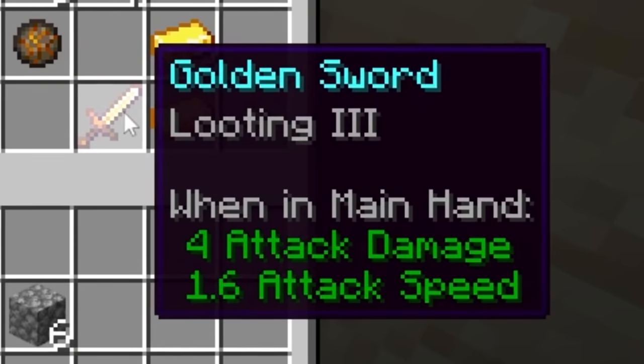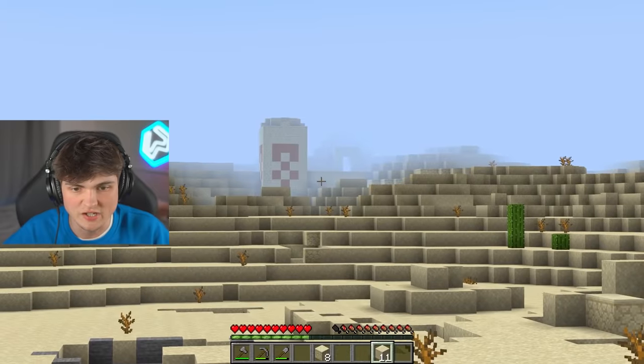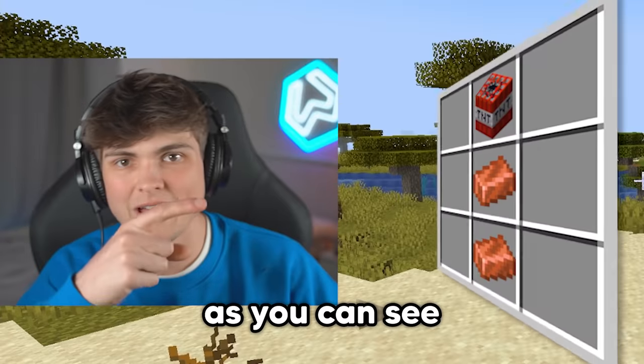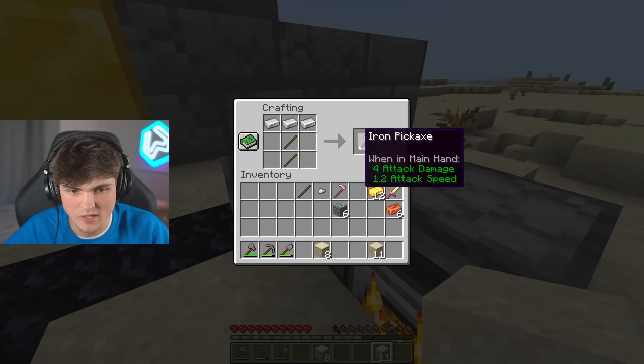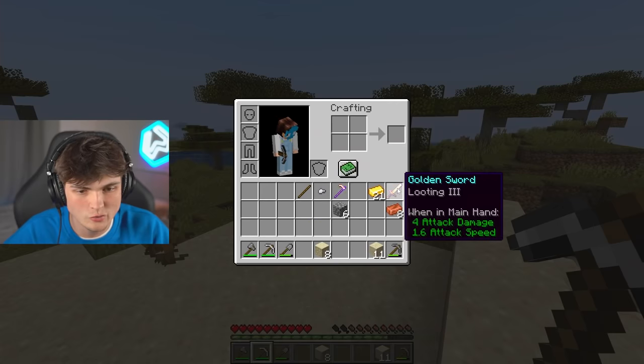I'm the luckiest man alive. That's ridiculous. This is going very well - there's literally a temple in this as well. Are you kidding me? We can craft the first spyglass. We only need one TNT for the first one. It's perfect. And we can actually mine this right here. Boom and boom. Just like that, we've got 21 gold already and a looting three sword. I'm living the dream, baby.